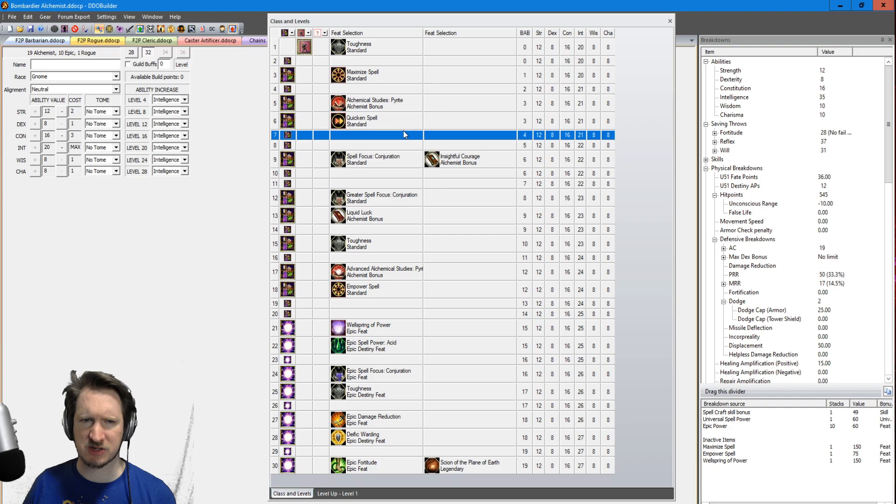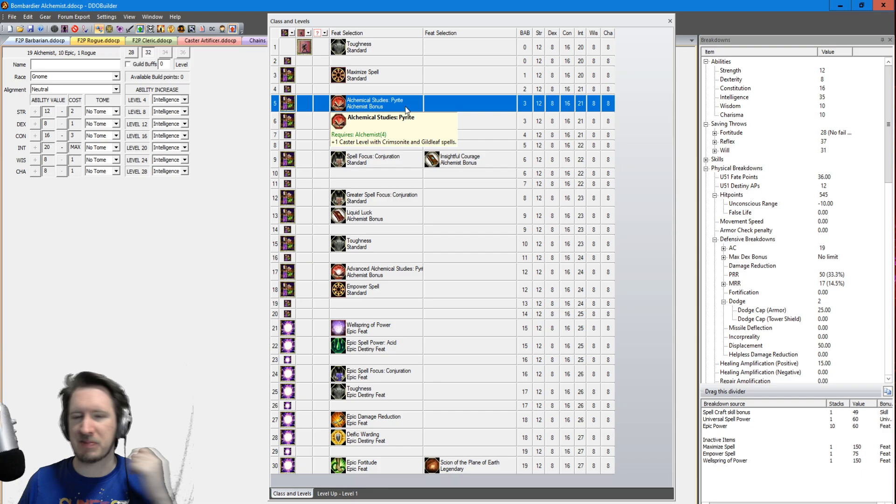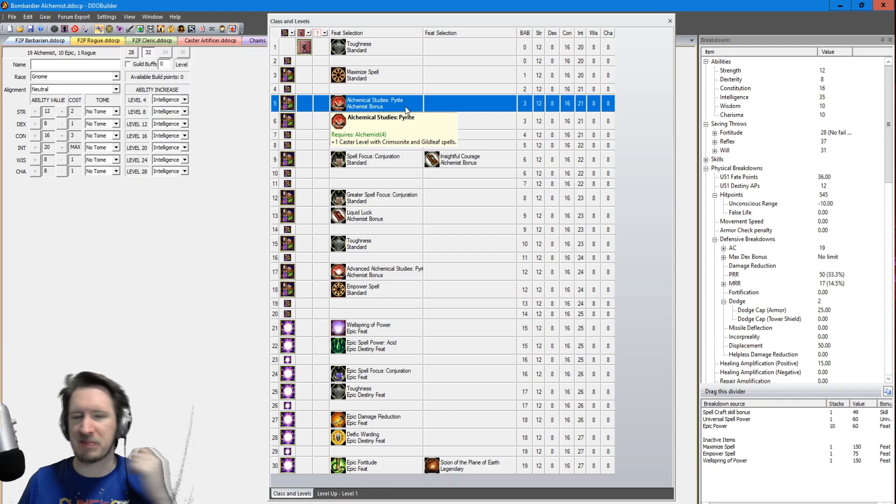For feats on the Alchemist, grab the Metamagic feats: Maximize Spell, Quicken Spell, and later Empower. From the Alchemist bonus feats, grab Pyrite Studies for the damage, Encyclical Courage so you get Intelligence to Will saves, and Liquid Luck for evasion. You could take two levels of Rogue instead of Liquid Luck, but every Alchemist level actually matters because it increases your cast level and the rate at which you acquire spells.